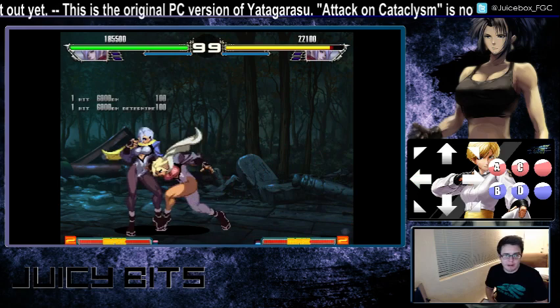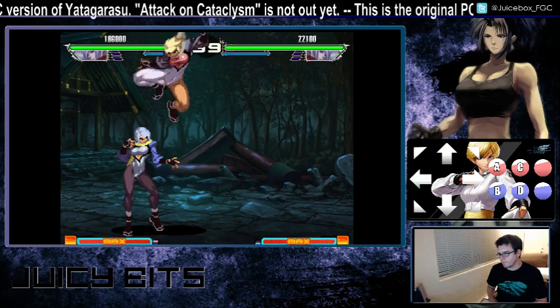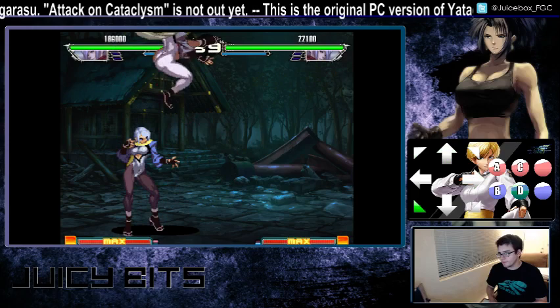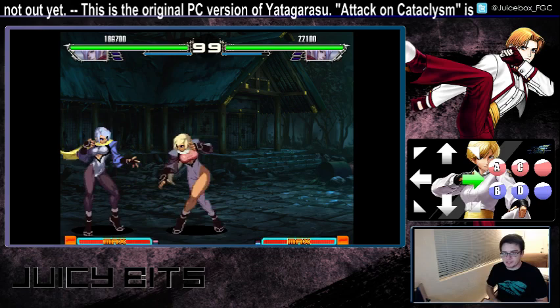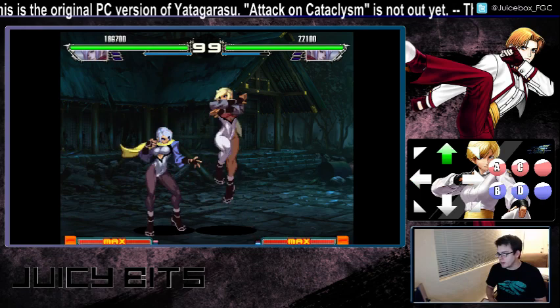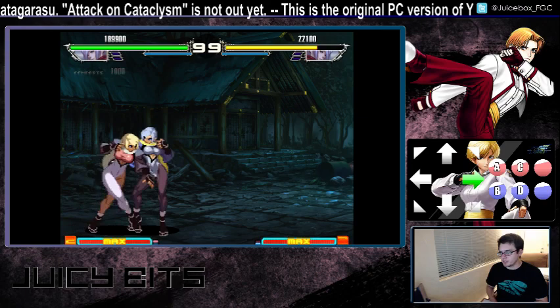How do these dive kicks compare to other games and what are they useful for? They are very good in comparison to some other games. If you use these dive kicks and they're blocked, no matter where they are blocked, you get frame advantage. Even hitting the dummy right at the top of her head, you still have pretty sizable frame advantage. So if your opponent is blocking too much and they block a dive kick, you can absolutely use that frame advantage to go for some kind of mix-up.